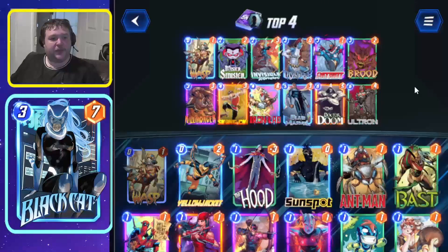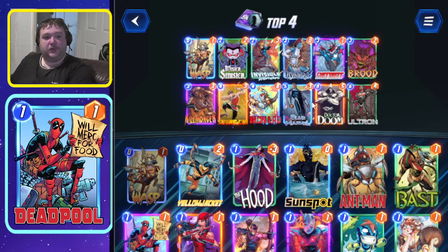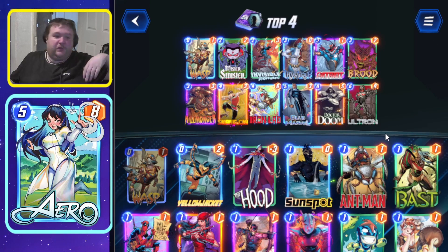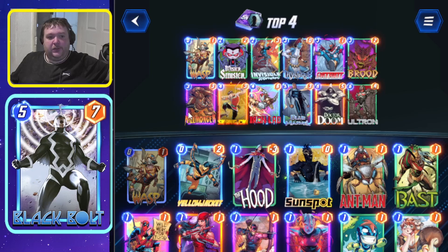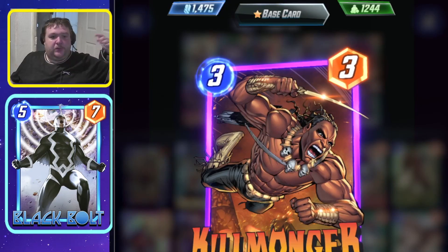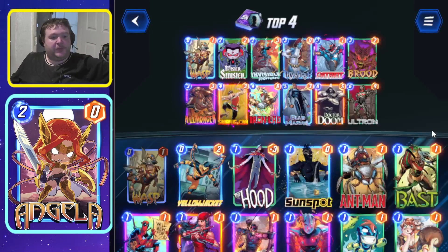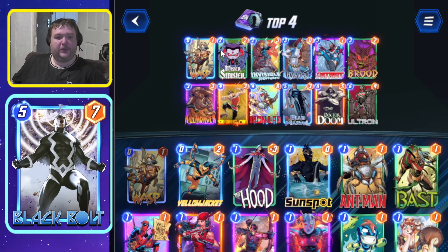The other top-four deck was a Patriot list, another favorite of mine. You've got Iron Patriot, your Island, Evil Woman, Patriot, Mystique, Blue Marvel, Doom, and Ultron. You can go tall with Sinister and Brood as well. Killmonger was there to deal with all the ones, but now that it bounces a little less, you could probably end up cutting Killmonger — I'm not sure what ones are still getting played.